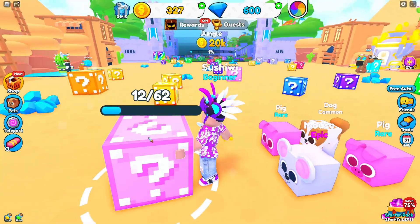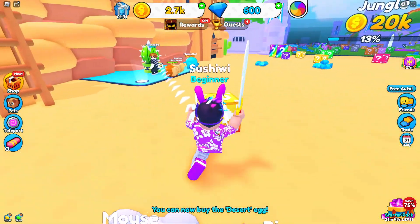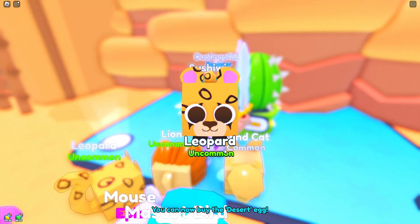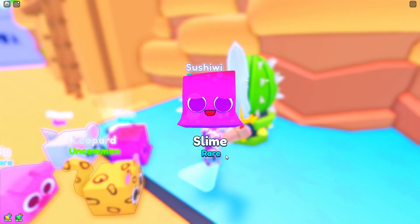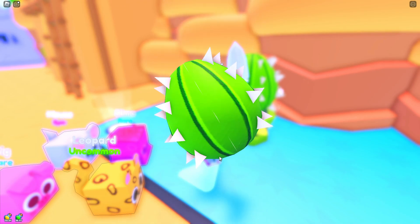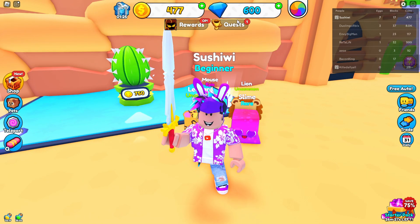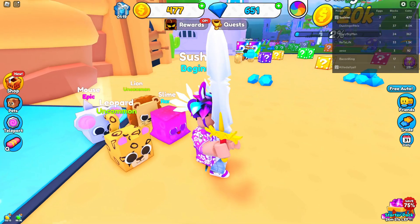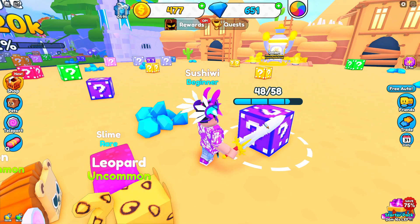In this Desert area there's a gold crafting machine and a new egg. That gave us times two coins! From the new egg we got a Leopard, a rare Slime, and a Lion — nice! We completed a quest for some gems and can equip the best pets again. Look at our team, looking beautiful!